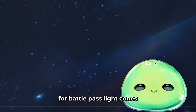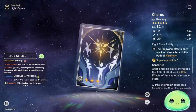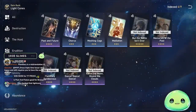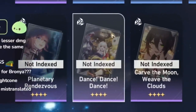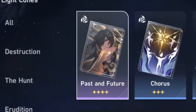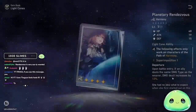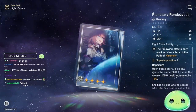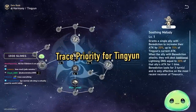For 3-star light cones, I like Chorus. At superimpose 5, which you should be able to get easily, all allies' attack is increased by 12%. To summarize the light cone options: But the Battle Isn't Over is best in slot 5-star; Dance Dance Dance is best 4-star; Past and Future if you don't have Dance Dance Dance; and Planetary Rendezvous if you want to try something with a Jinyuan or even a future mono-electro team comp.